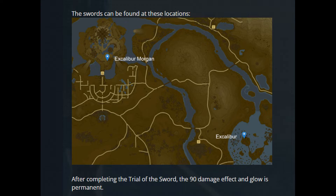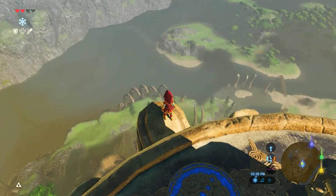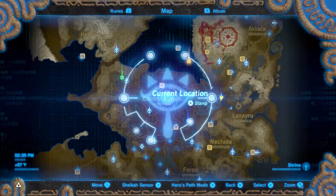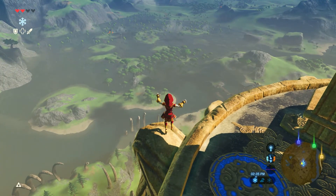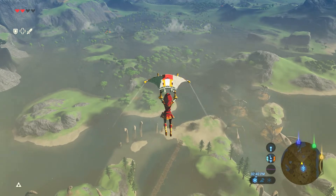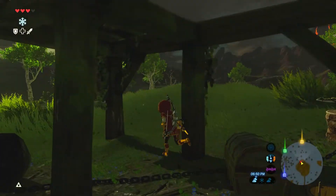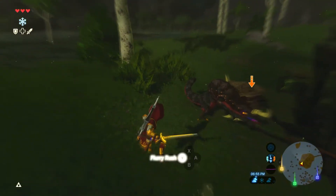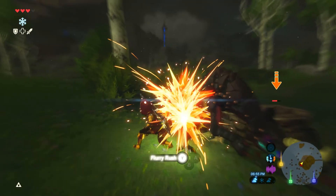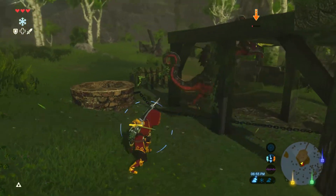I'm gonna show you exactly where they're located on foot. For the location shown on the screenshot map, it's gonna be within some destroyed home — inside a little silver chest. You open that up and you end up getting the legendary Excalibur. Normal attack strength will be 40, but when it's surrounded by malice it will glow and do lightning instead. Pretty cool stuff.